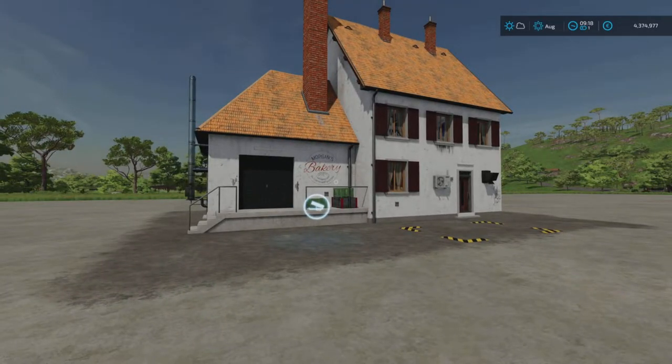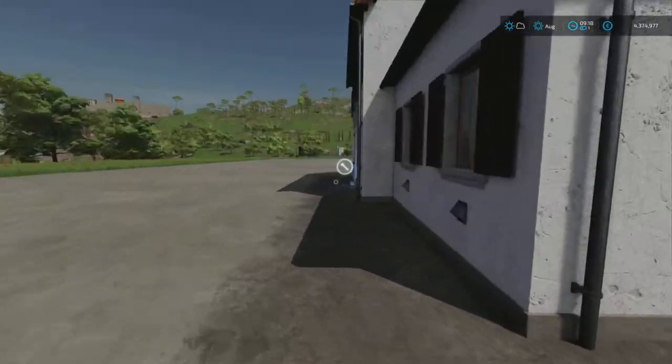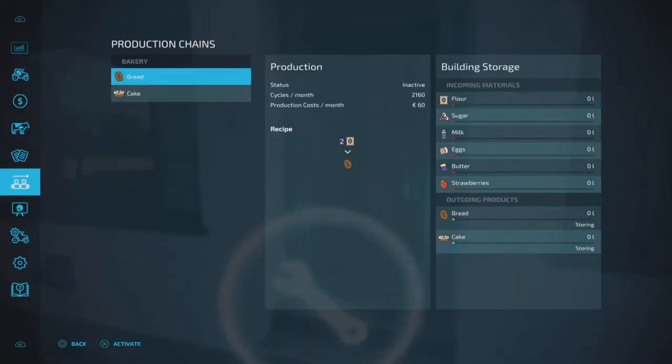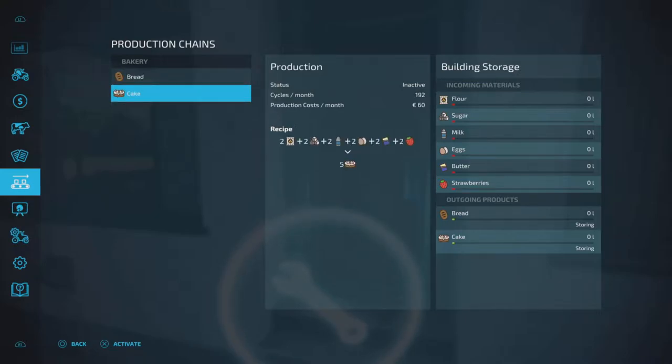Now the bakery itself is the most complex one. If we run around the back here to that spanner and we open up the menu, as you can see we can do bread and cake. Bread is very simple — you just supply it with flour and you get bread. The cake is the most complex one; you need flour, sugar, milk, eggs, butter and strawberries.